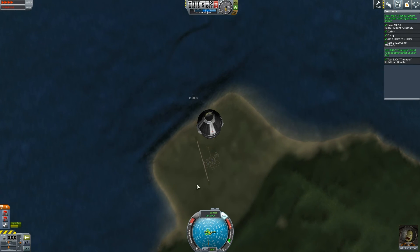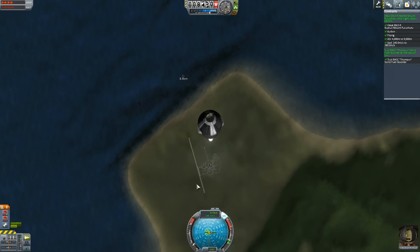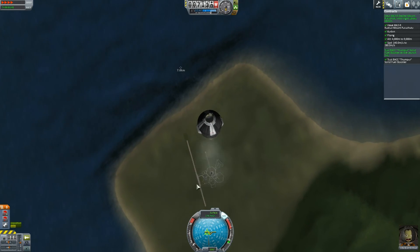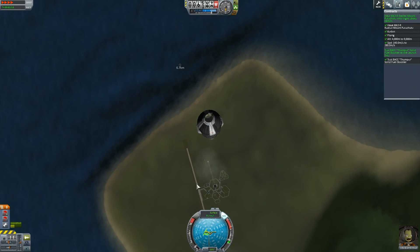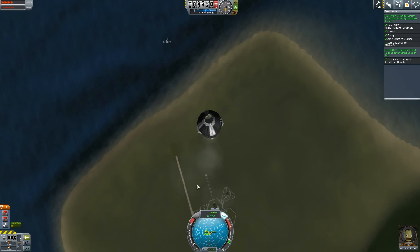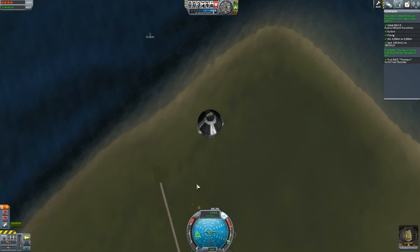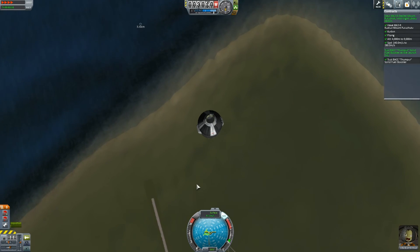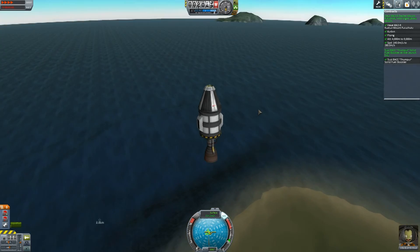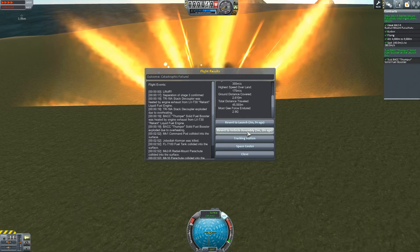Here we go, down we go. Activate rockets — I'm going to try and slow my descent enough to actually survive this. Are you ready for this? No way, there's no way we've got enough fuel. Oh God, this is going to be ridiculous. No — damn. That nearly blew the game apart. Alright, revert to launch I guess, and try that again.